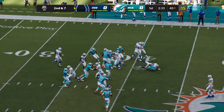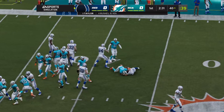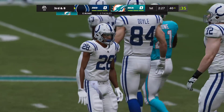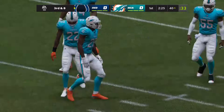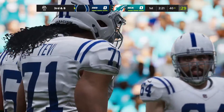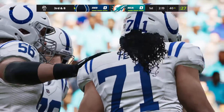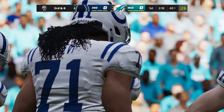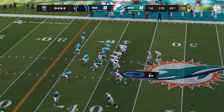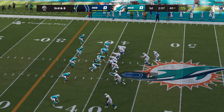On second down, it's Taylor, and he is met at the line of scrimmage — officially no gain on the play, leaving them with third and eight. Nice job there defensively to clamp down because really they've been on their heels this drive. They really needed that one for confidence, just to feel a little bit better.